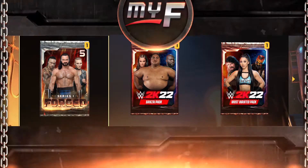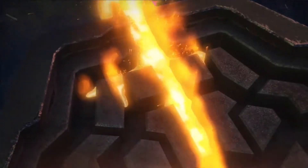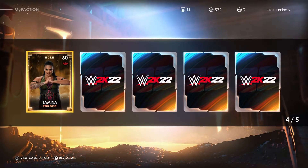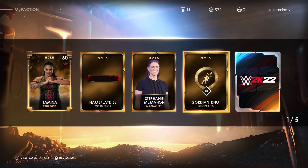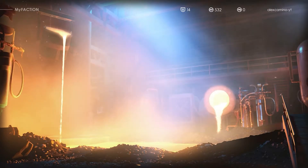Now we've got the Forge Series one. Let's see what's in here. We get Tamina Forged, the Limb Plate, Stephanie as a Spider-Man Manager, Knockout side plates — and that's about the side plates. That's what we've got there.